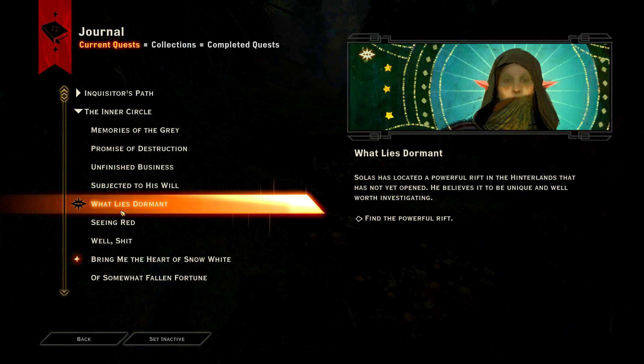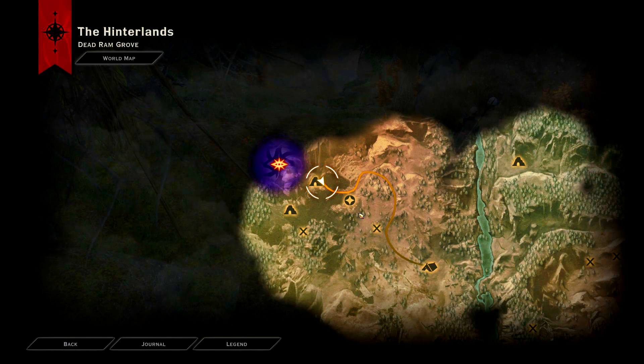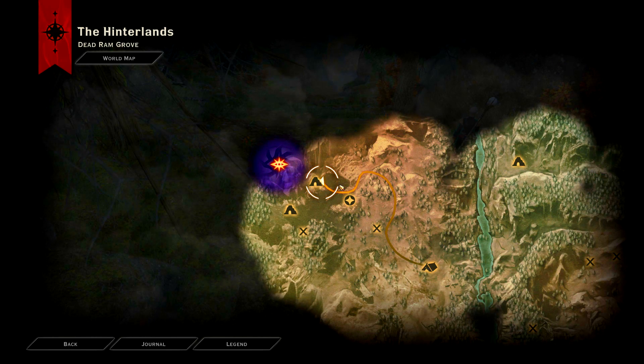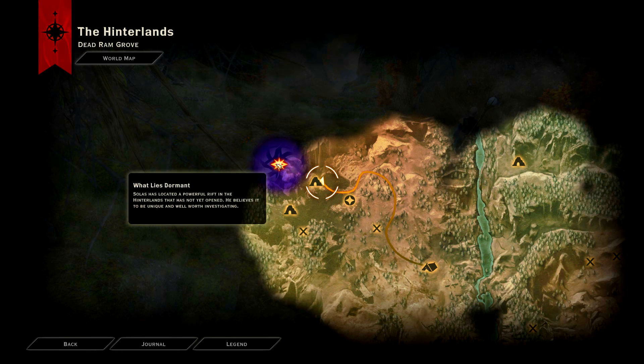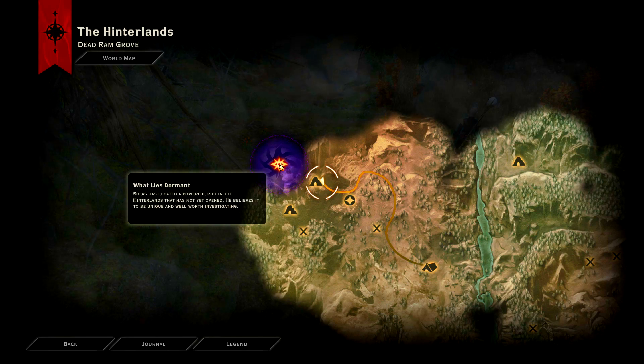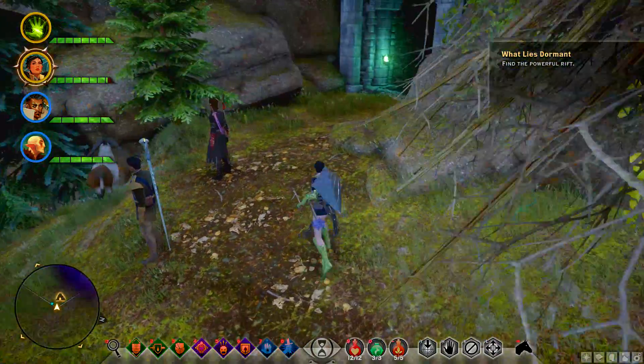If you have high enough approval for Solas, he will tell you about a powerful rift in the Hinterlands. If you research it in the War Table, it will show a location on your map where the actual rift is. There is a quest here called 'What Lies Dormant' — Solas has found a powerful rift in the Hinterlands that has not yet been opened. He believes it is unique and should be investigated.